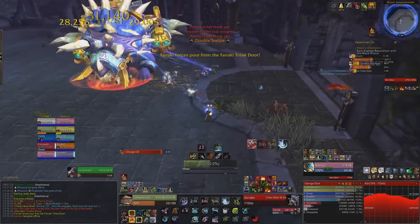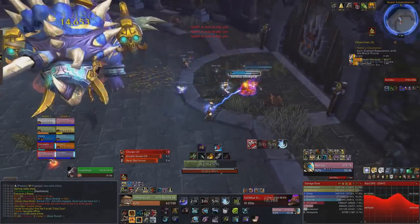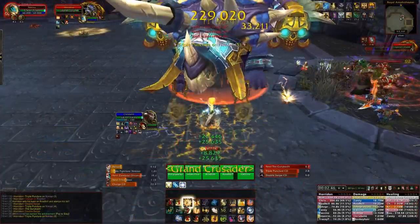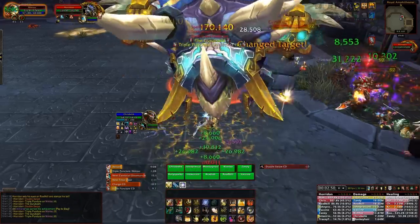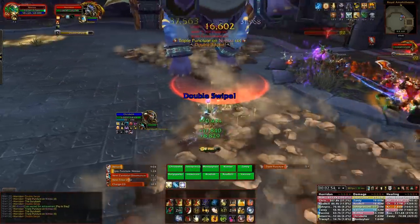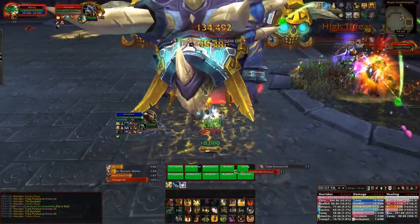The boss himself actually has very few abilities — this fight is all to do with add management really, until the end. The main ability the boss will cast is Triple Puncture, and this is only for your tanks to worry about. It will deal a high amount of physical damage and apply a debuff that increases the damage you take from this ability by 10%, lasting around 90 seconds.